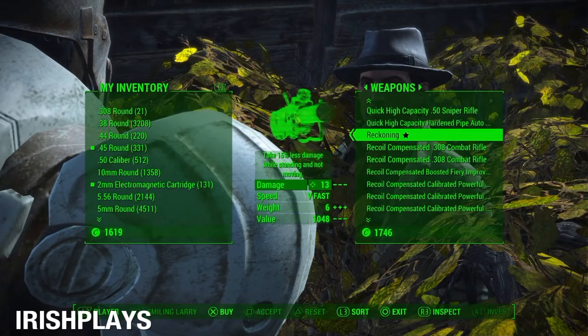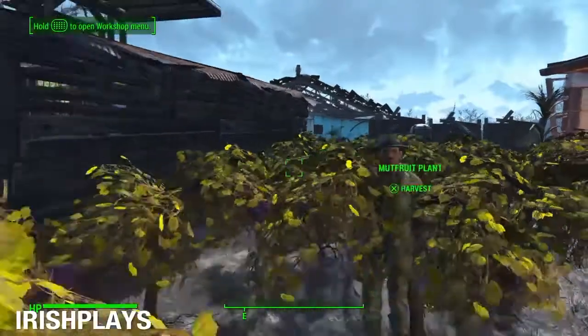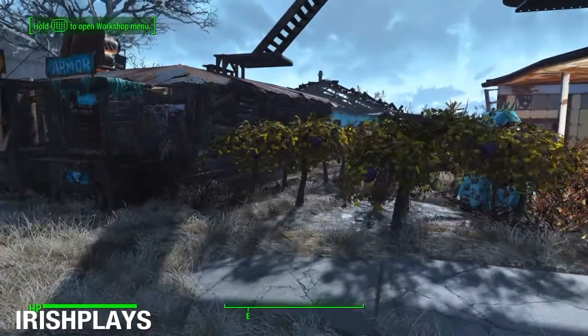My name is IrishPlays and today I'm going to be showing you how to get Smiling Larry, who is a level 4 trading weapons merchant. He is also selling the Reckoning, which is a ripper with the effect of taking 15% less damage while standing still.